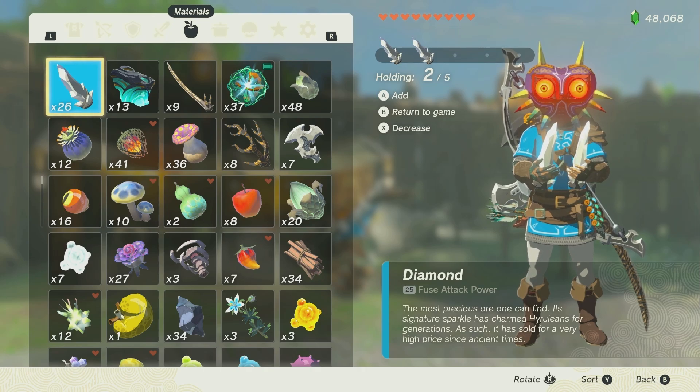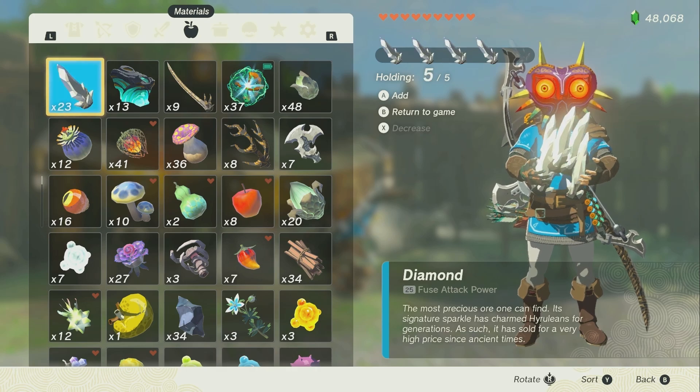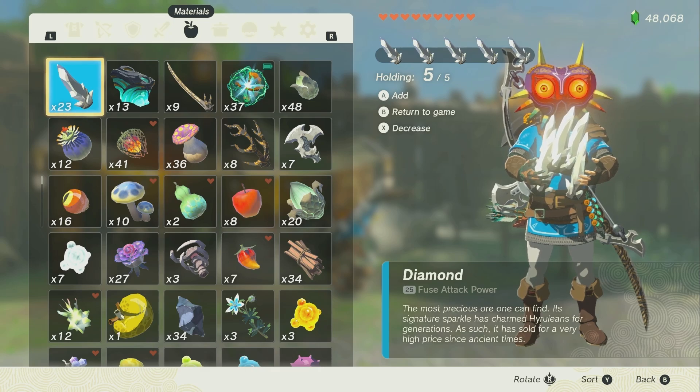It turns out you don't actually need to do any of that. What you can do is take like five diamonds — you'll see I have 23 now, and before that I had 28. All you have to do is press B to close the menu and press Y to reorganize your inventory at the exact same time. That's it.